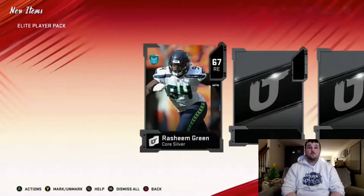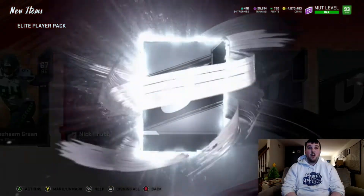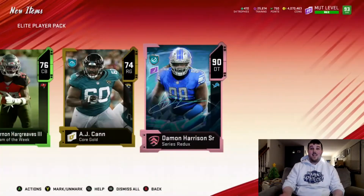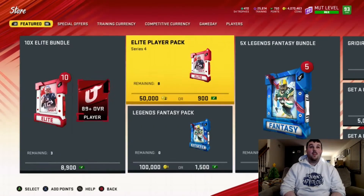Next pack — silver — and we get a core elite, 80 Nick Chubb. Can we get more than one Team of the Week? We get 76 Vernon Hargreaves, and we get a Series Redux pull — 90 Snacks Harrison! Let's go, I'll take a redux pull all day long, hell yeah!